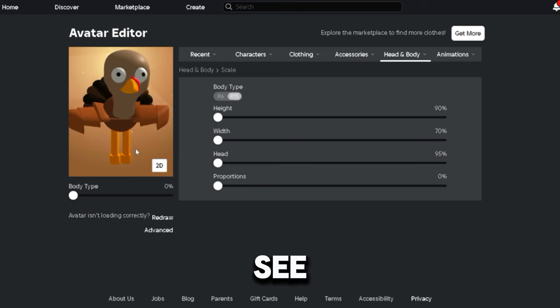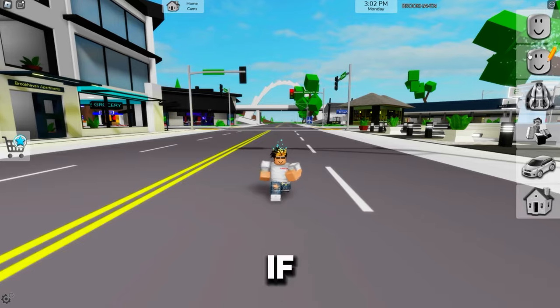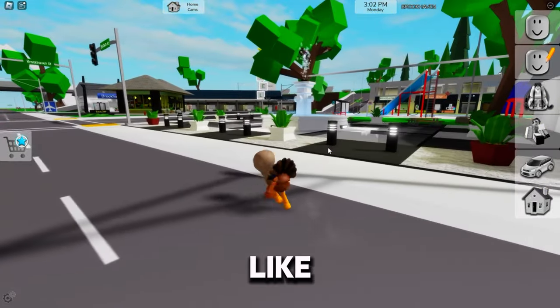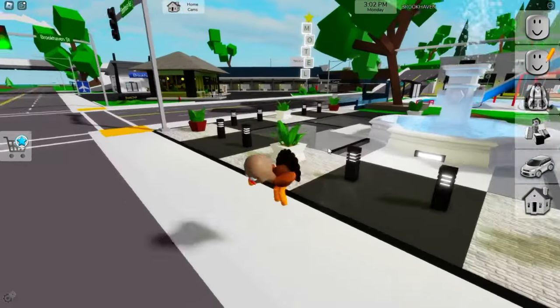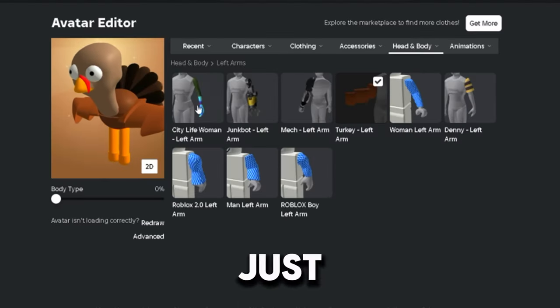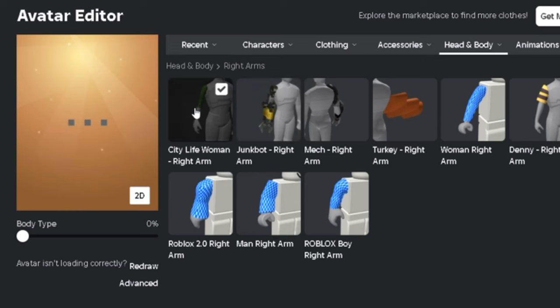And now look at us — we look pretty funny. If we switch back to our turkey, let me just show you how this looks like. As you can see, currently we're not invisible, we're still visible. So am I scamming you guys? No, because we're still not done. Go to Head and Body, go to Left Arms, and just put City Life Woman. Put City Life Woman for both arms.